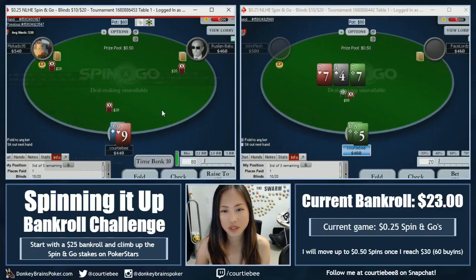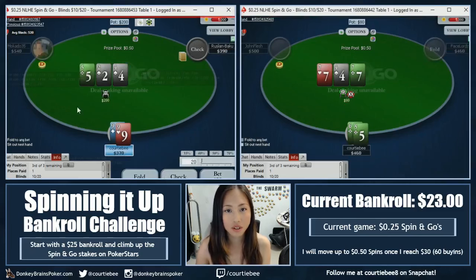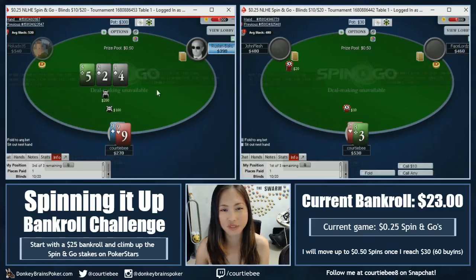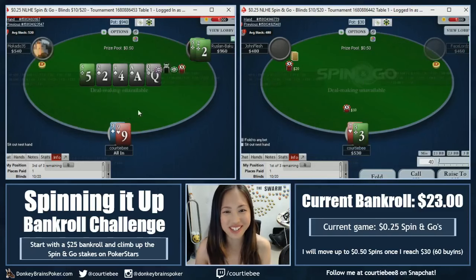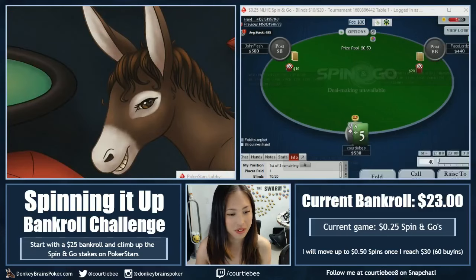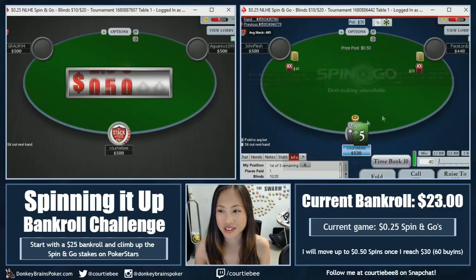I feel like $9 is pretty close between isolating and just jamming it in. We will bet on the right. So that's a pretty low flop — let's just bet half pot. And call. Pretty good odds there. That was fast. Note this down as a loss — I do not forget that I did indeed lose a Spingo right at the start of the video.